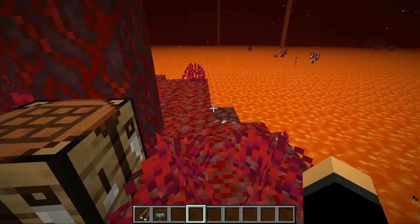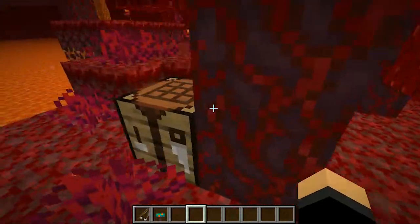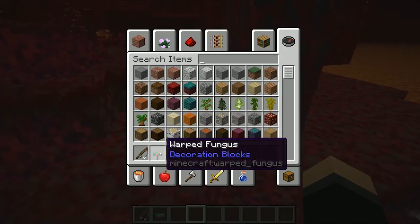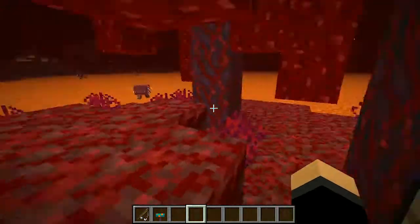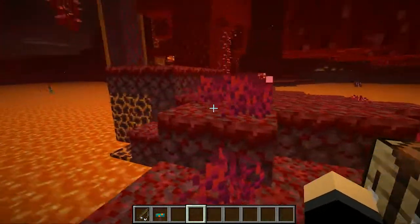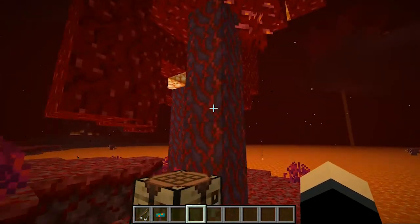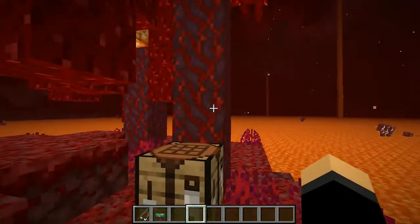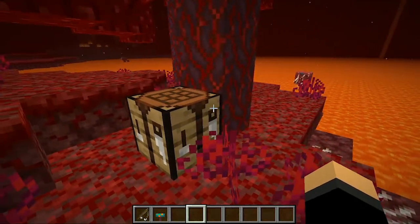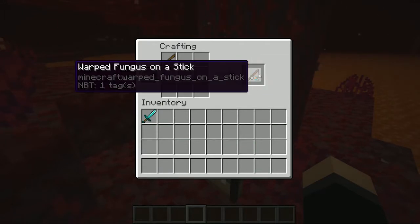Alright guys, so to even get started riding these things, one of the first things you're going to need is a fishing pole and a warped fungus. Warped fungus can be found in the warped forest biomes in Minecraft survival in the Nether, which is part of the new 1.16 update. Warped forest biomes are the blue-type forests with big blue mushrooms and log-like trees. To craft it, it's basically like a carrot on a stick — you're going to get the warped fungus on a stick.